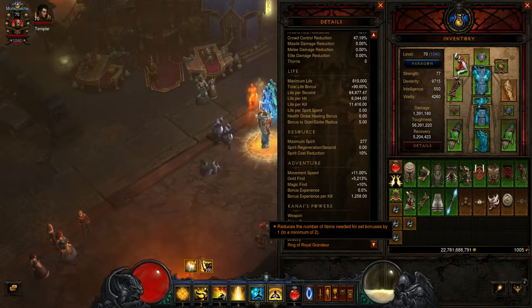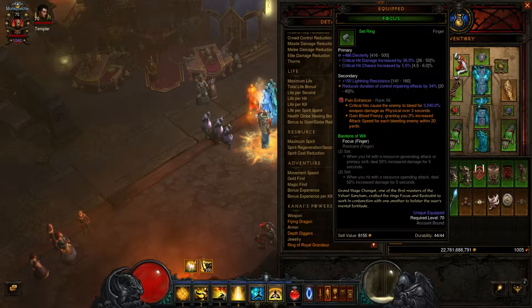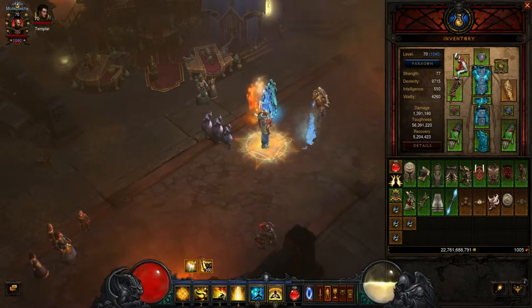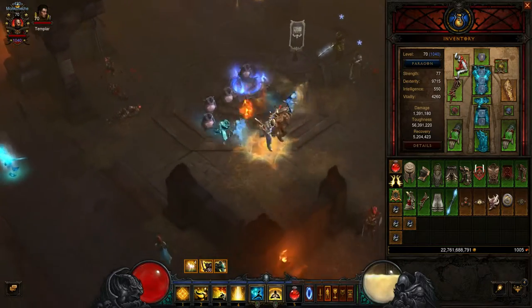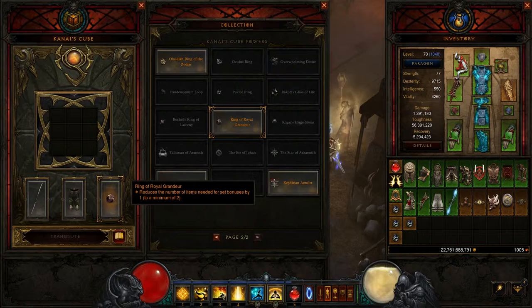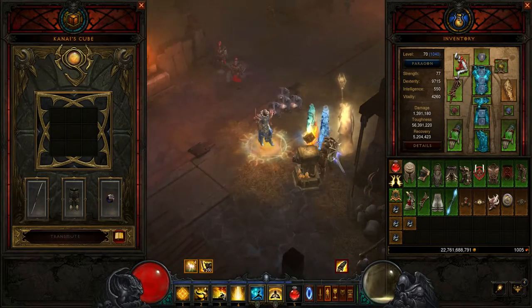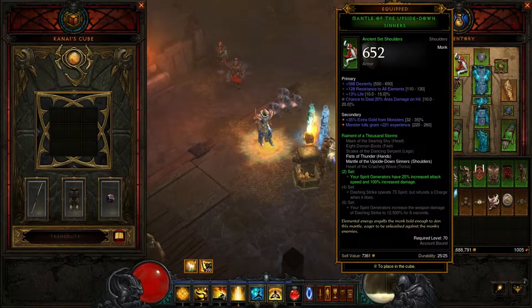I would put a Royal Ring of Grandeur in here if I had a decent one, then pick something else like maybe Unity for survival, or Cooldown Reduction — maybe Convention of Elements, or a Sibian Ring of Zodiac. I think that with 2.4, most of us are looking for Cooldown Reduction and area damage as maybe the third or fourth priority on many of our items. I have a lot of items I need to work on and probably need to rethink what I previously re-rolled on these.